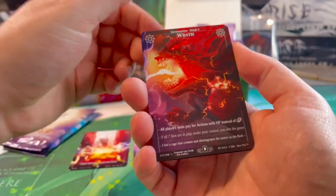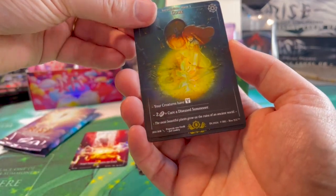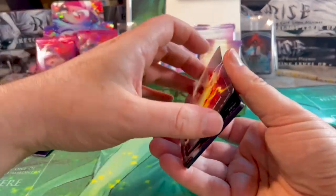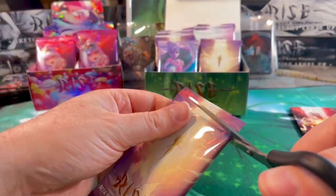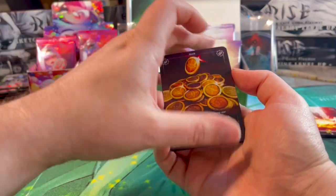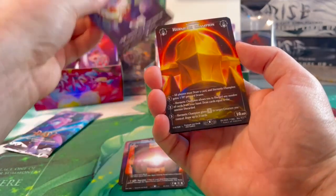Each pack contains 10 cards — seven regular non-holographic cards and three holographics. I believe the print run of the displays is 2,000 pieces limited per language. There are now French and English versions, so 2,000 English and 2,000 French displays, as far as I understand — feel free to correct me in the comments.